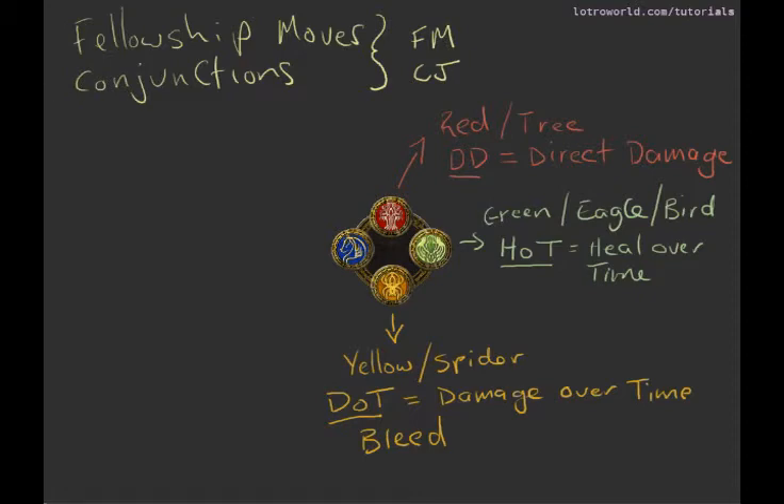The last one is blue, and it has a horse. This does power regeneration — pretty much direct power. So what you'll notice is that red and yellow, the tree and the spider, are doing damage to an enemy, whereas the horse and eagle — blue and green — are doing a buff to you or your fellowship.